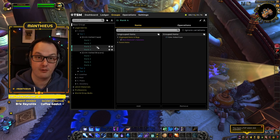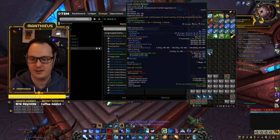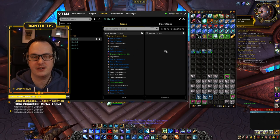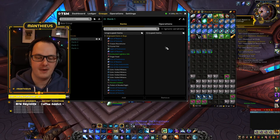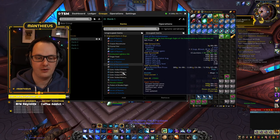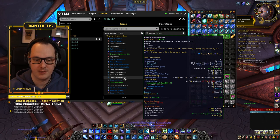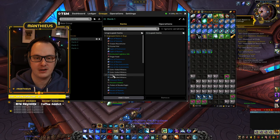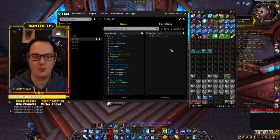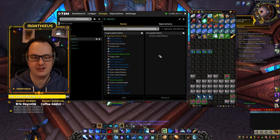So you need every single item in its own individual group. This isn't essential but it keeps things organised and will make your life easier long term. Back to our tutorial — we've got gloves at rank 1 and we need to add the item to the group. The most reliable way to do this is to have the item in your bags. We look at ungrouped items in bags, find Grimveiled Mittens rank 1 at item level 190, select them, make sure it's ticked, and click Add Item. That item is now in that group and cannot be in any other group.